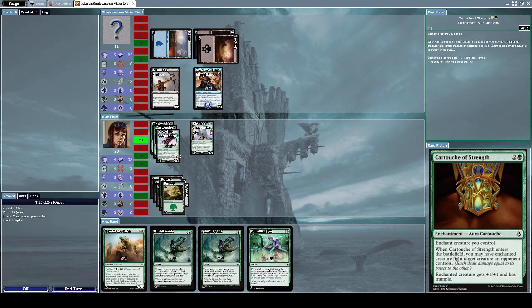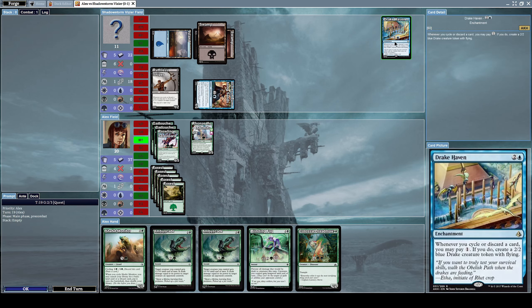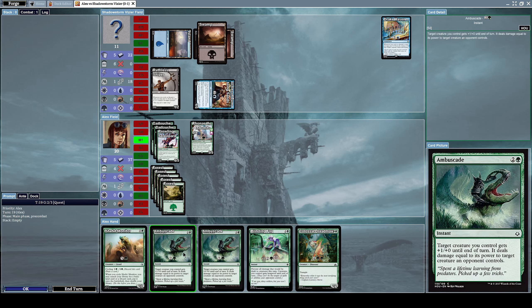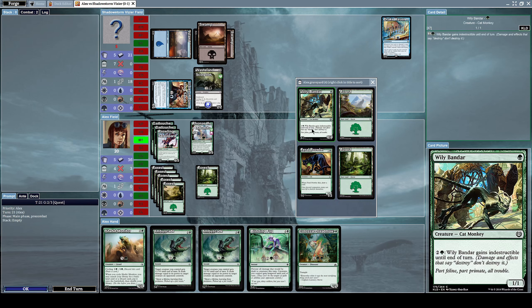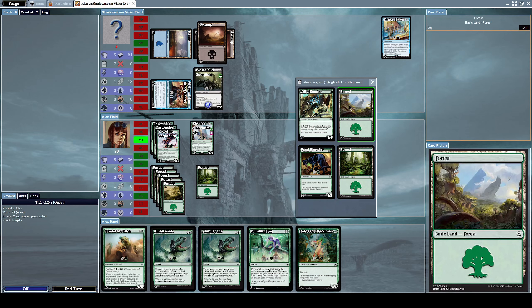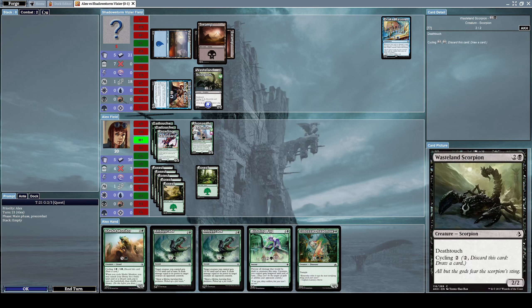We have a pretty decent setup at this point — we are very tanky. He summoned Drake Haven, an enchantment where whenever you cycle or discard a card you may pay one mana; if you do, create a 2/2 blue Drake creature token with flying. That really sucks. I'm going to go straight for attacking. We get another forest. He did something to exile my creatures — I don't know what he did, but he removed them.